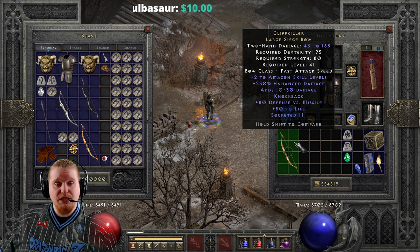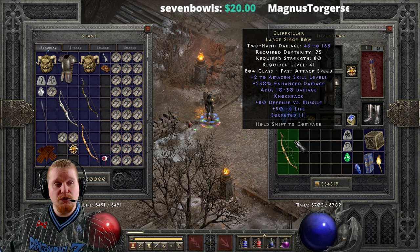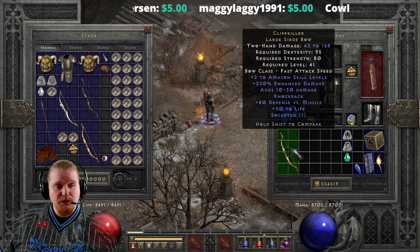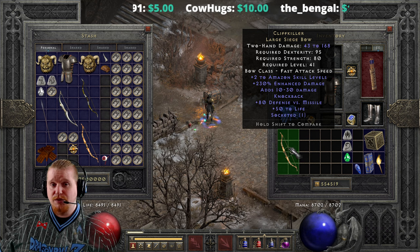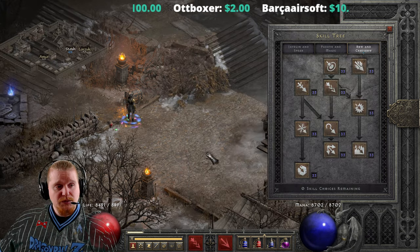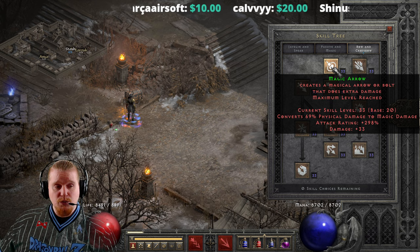As a level 41 bow, Cliff Killer is actually pretty impressive damage-wise. The native knockback is very nice, and plus two Amazon skills is also pretty good. It doesn't really have anything super special like open wounds, crushing blow, deadly strike, or specific skill arrows. It's really used by amazons, and could be a very interesting bow for an elemental damage character - it gives plus two to skills with knockback and high physical damage, making it useful for multi-shot, guided arrow, strafe, or magic arrow builds.